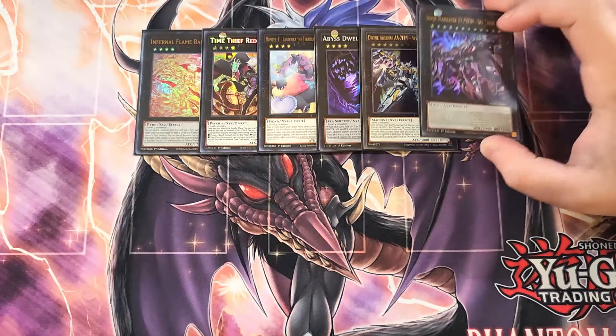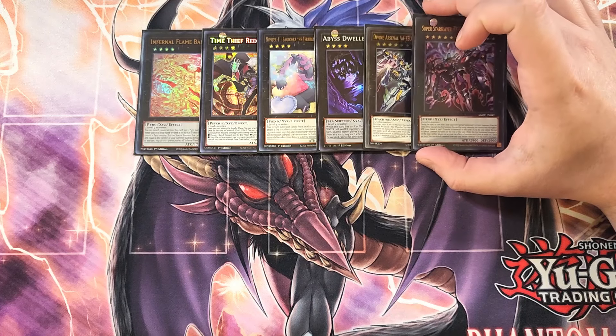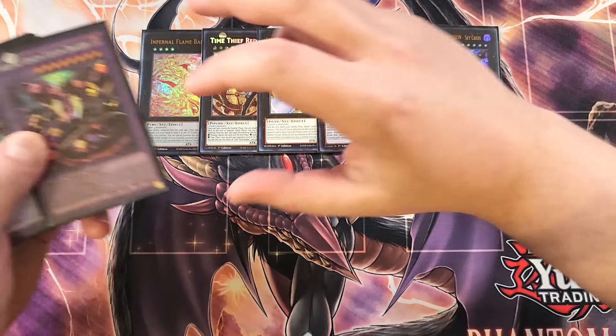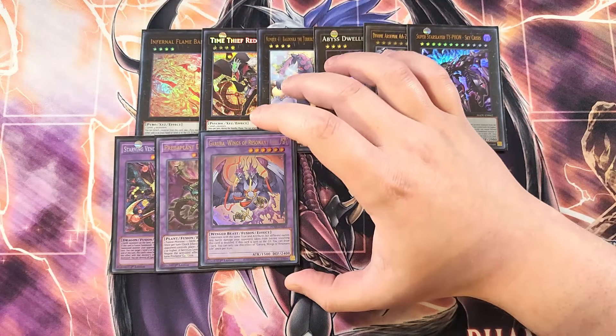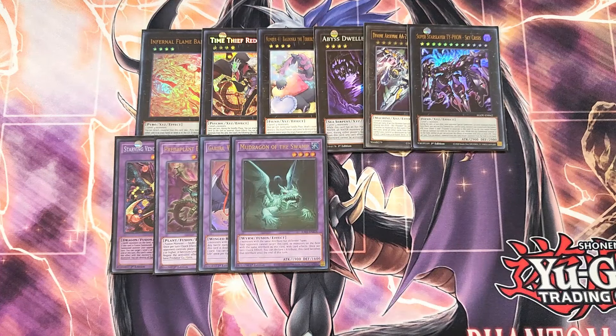We play a single copy of Typhon, great to go along with Zeus since it's very easy to make — an overall fantastic card. We play a single copy of Starving Venom Fusion Dragon, a copy of Dragostapelia, a single copy of Garura, and a copy of Mudragon. These are all Super Poly targets in the build — they help out a lot, going along with Super Poly to break your opponent's board in case something can't be destroyed by card effects.